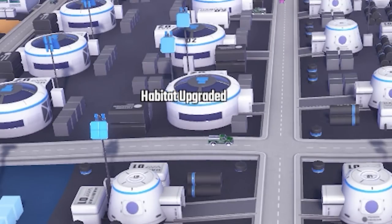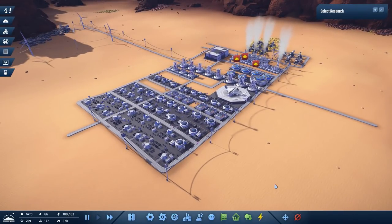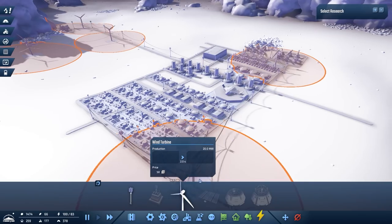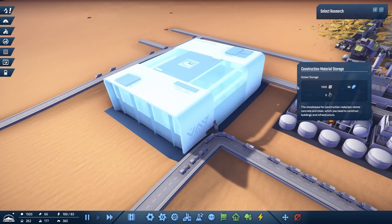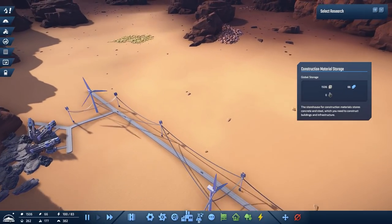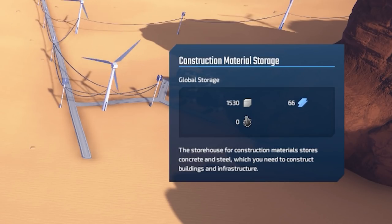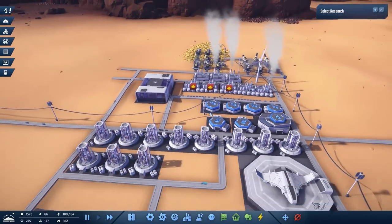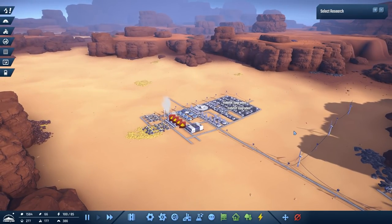And slowly but surely that's been happening. But what's more important about this game is that we don't really have any limits. All the power is renewable and we can place it anywhere, and the storage is universal! So if we have a storage thing here and another storage thing on the other side of the world, both of these go to our global storage and we can use items anywhere. With those things in mind, we can do everything, everywhere, all at once, and nothing will stop us.